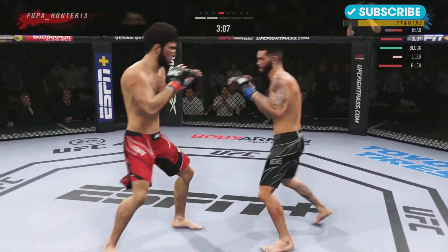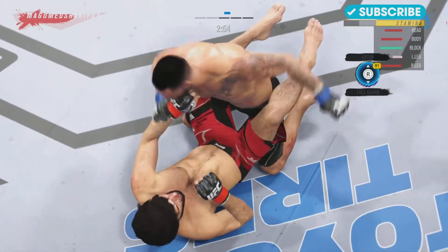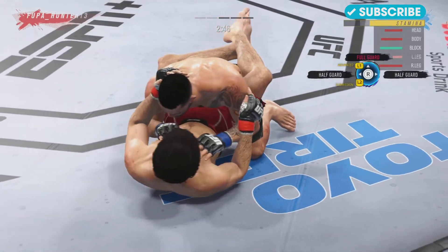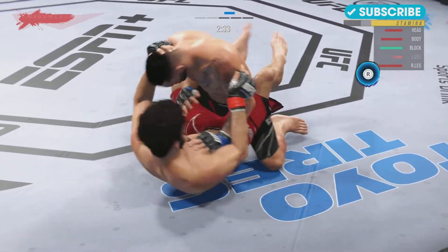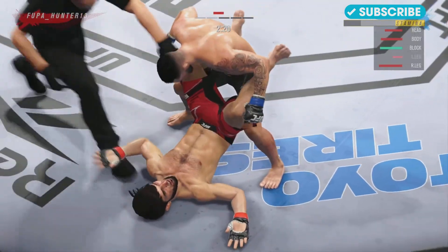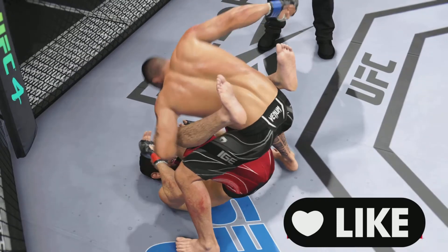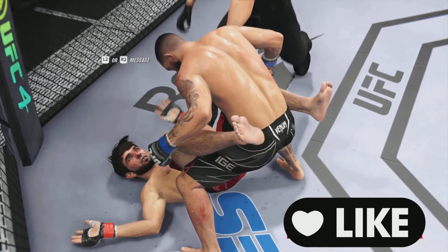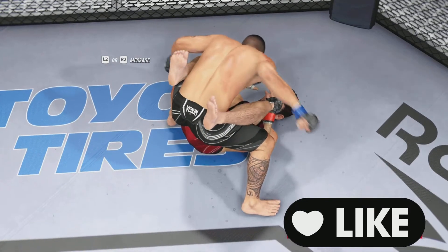I really want to beat this guy — 4-0 man, how did I let him do that? Drop him there — I'll take it, I'll take this finish. You guys know what we're gonna do from here — gonna see the opportunity and go stack guard. I just don't understand how this guy went 4-0 on me. Like I've been destroying him — maybe I just got that much better, I don't know. Trying to block — I don't know what he was doing there, I don't know if he just gave up. But I will take that finish. I don't know how this guy 4-0'd me but he always seemed to find a way. He has a weird name — Fupa Hunter or something like that.